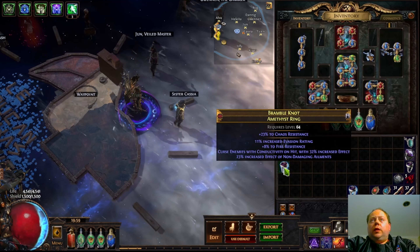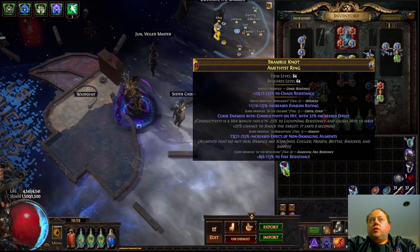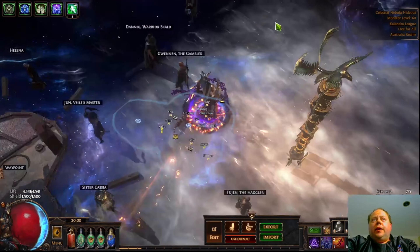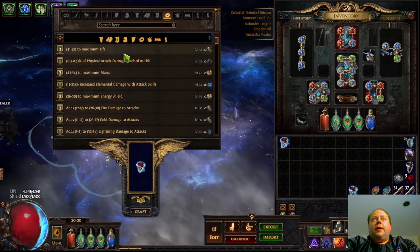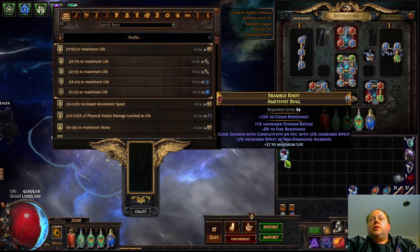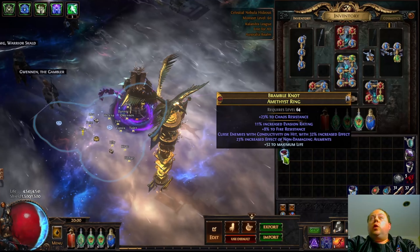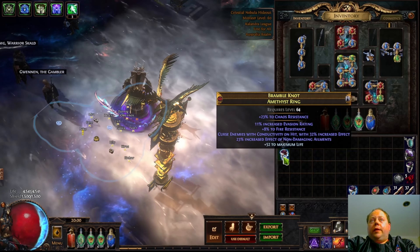Next, we'll awaken Absorb, Salt Whirl, and Torment Wall. Here we've got space for a new mod on the item — which is what we want to see — specifically space for a prefix. At this point, it's as simple as going to your crafting bench and saying 'I want to put some life on this.' You can't put a massive amount of life, but you can put a bit. And if you roll terribly like I just did, you can just re-roll over it. 52 is good enough, so we're going to keep that. And that is how I would go about crafting a low-budget ring that has conductivity on hit and increased effect of non-damaging ailments.